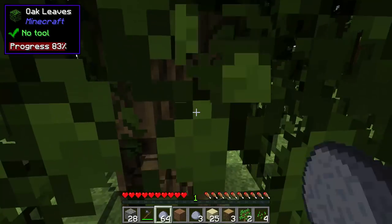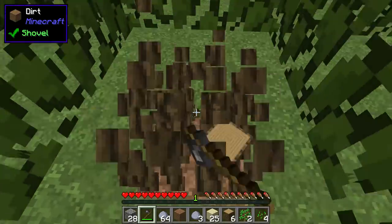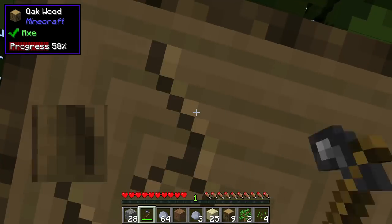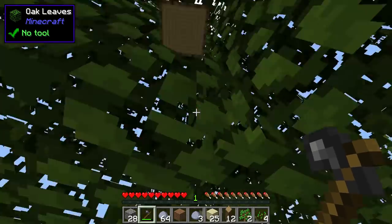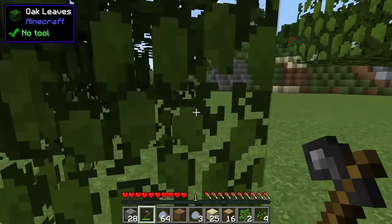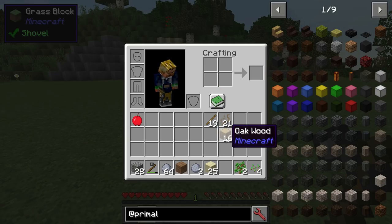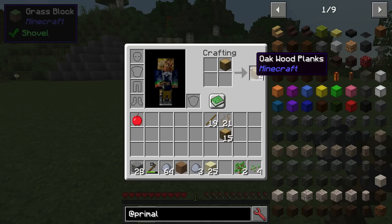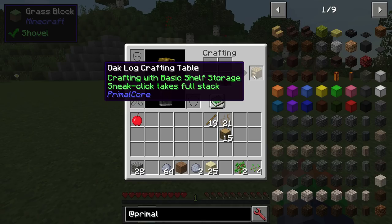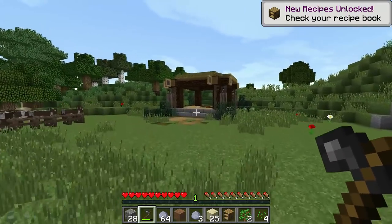Now we're going to move on to a tree. You want to spend the rest of the time picking up as much wood as you can — that's pretty easy once you have the hatchet. Now, most mods are going to turn off the normal crafting table, so you can't just do it normally. To get your first crafting table, use your flint hatchet with an oak piece of wood.